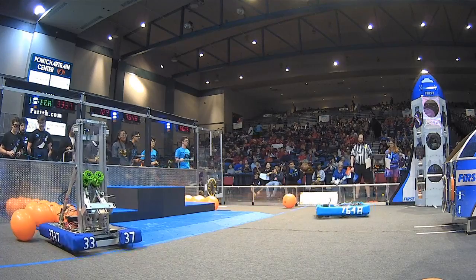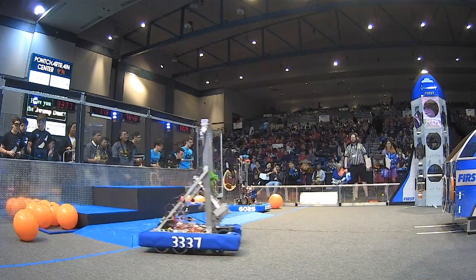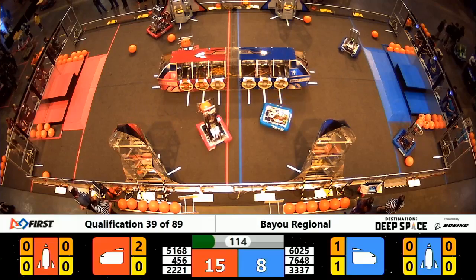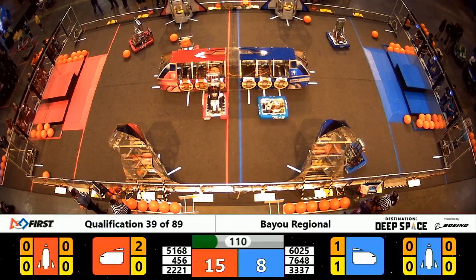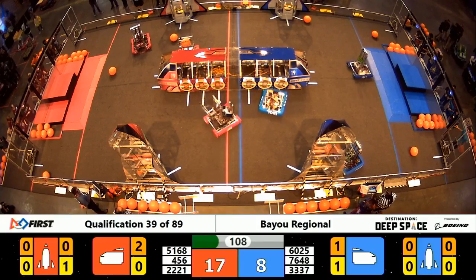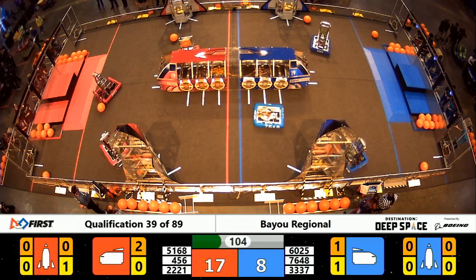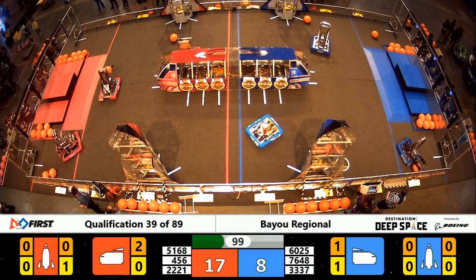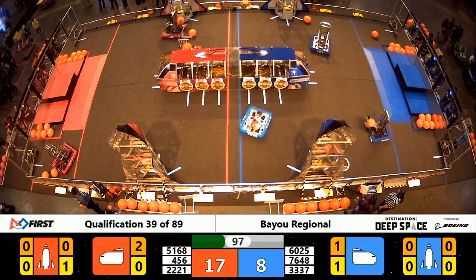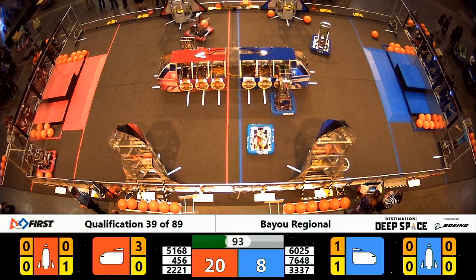Team 6025, the Adroit Androids, doing a little spin there. Looks like they don't want that hatch panel on their device. Another cargo in the Red Alliance cargo ship from Siege. Their partners, the Guardian Angels, on the far side from the audience having a little trouble getting some cargo in themselves. A little bump from Siege pushes it in.